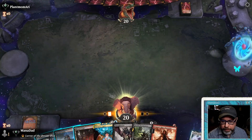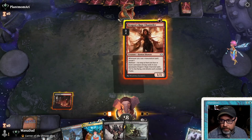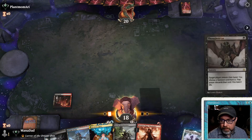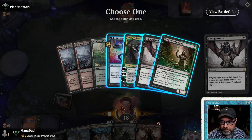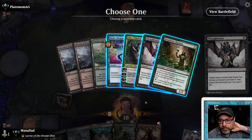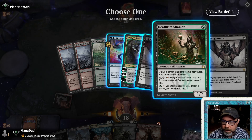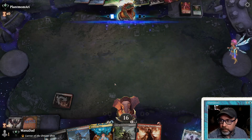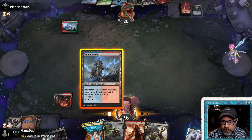Game 2, we go first — always a good place to be. Do we want Thoughtseize first or Dragon's Rage Channeler first? There are two schools of thought. Opponent has Deathrite Shaman and can Thoughtseize us — they've got an Oko in hand. We can deal with Memory Lapse for a turn. I'm inclined to take the Deathrite Shaman because they can power out Oko turn two with fetch lands. But I held up Memory Lapse — feels not aggressive enough.